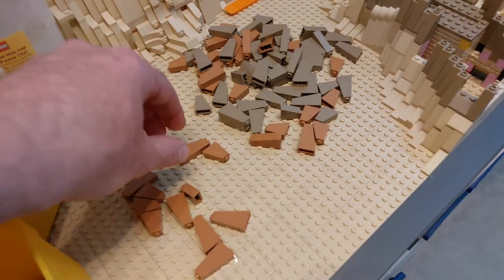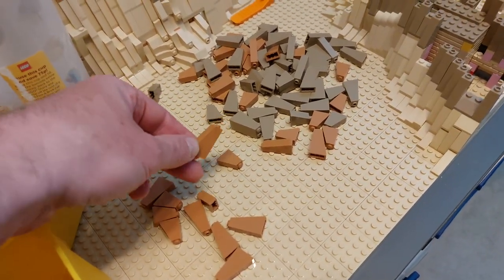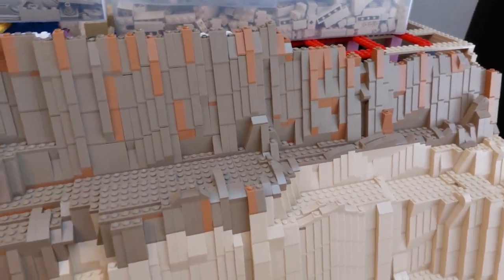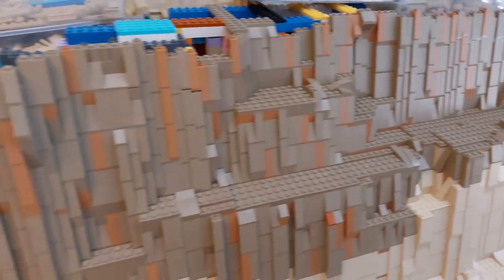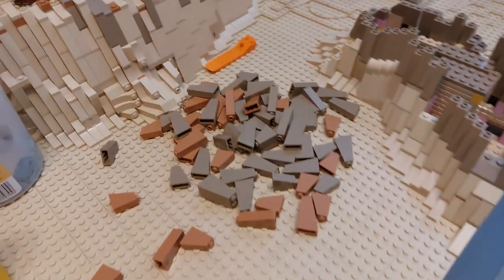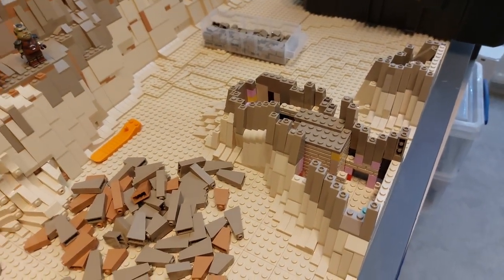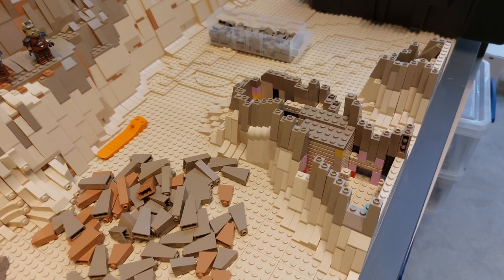Due to the latest delivery of nougat coloured slopes, we have replaced a load of the pieces down the end here and changed out some of the dark tan for the nougat colour, so it's a little more consistent all the way along the MOC. But that has obviously freed up a whole load of pieces to continue working on this section here, so let's get back to building this bit up and see how much we can get done.